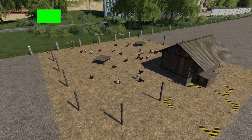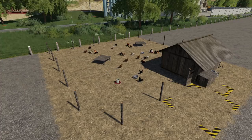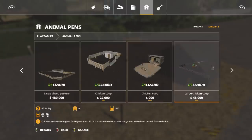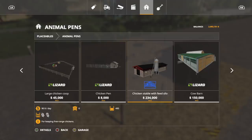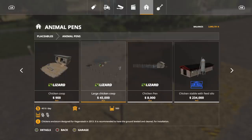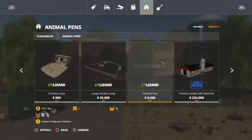Your last mod for all platforms - the most annoying animals to be around - the chicken pen. We have a brand new chicken pen that holds 50 chickens. You can find this in Placeables under Animal Pens. If you have all of them installed it's going to be between Large Chicken Coop and Chicken Stable with Feed Silo. Eight thousand dollars, which is pretty good - compared to six chickens for $900, this is a great deal.